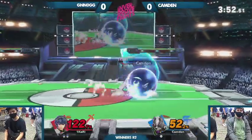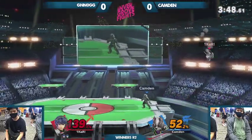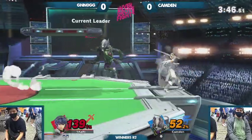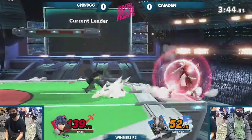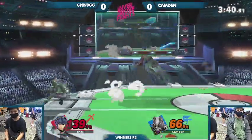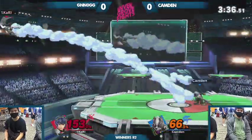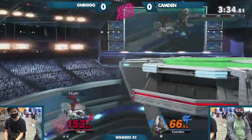Marth is still fairly safe if you don't tipper, but it kind of depends on the option he chooses after hitting the shield. Wolf typically wants good punish for either dash grabs or dash attacks. Dash attack is really good in this matchup. Wolf's dash grabs are pretty good too. His burst range is just surprisingly long, even though he's not as fast. He can just cover a lot of space with his initial dash. His ground game's very strong.